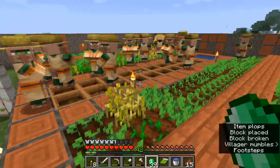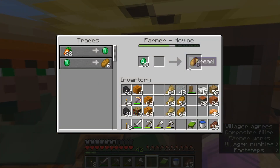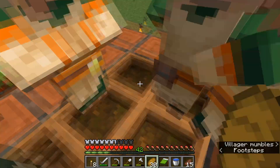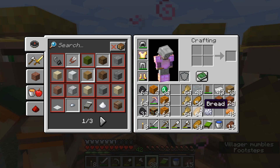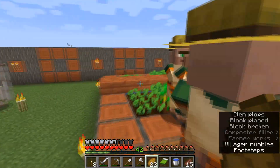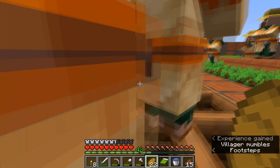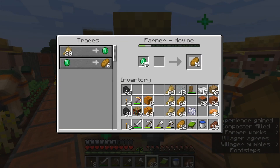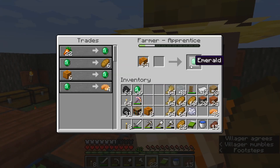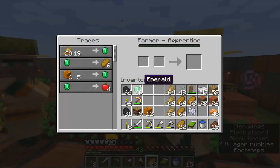You'll notice that while I'm holding out my emeralds, if any villager is willing to sell something they'll hold that item out. This guy over here is willing to sell me bread. I bought some bread — almost two and a half stacks. I have a lot of pumpkins so I'm going to sell all of them to these guys and get them happy. I understand I'm going to end up with a lot of bread, but I'm more than willing to spend emeralds to level up my farmers.